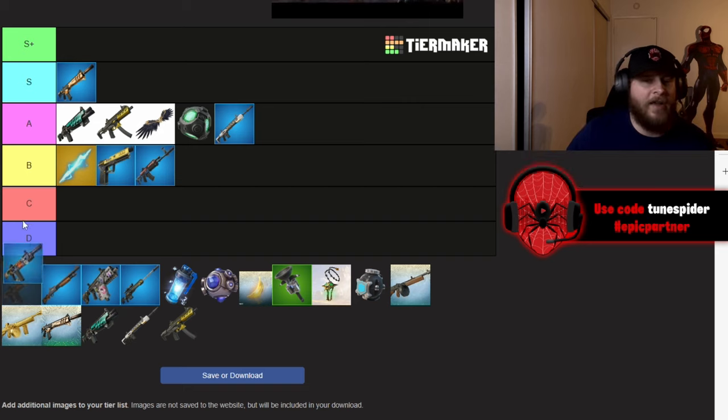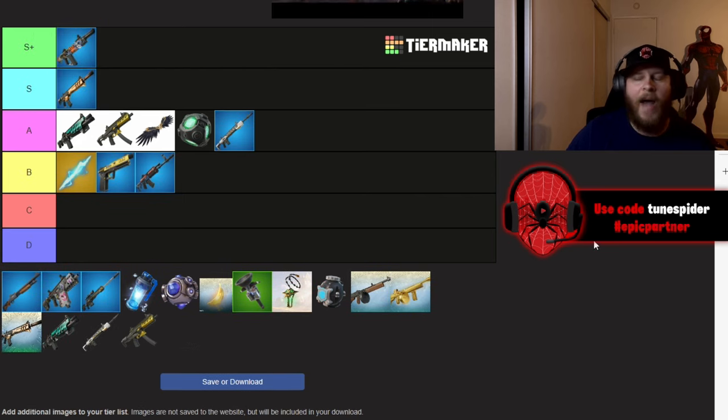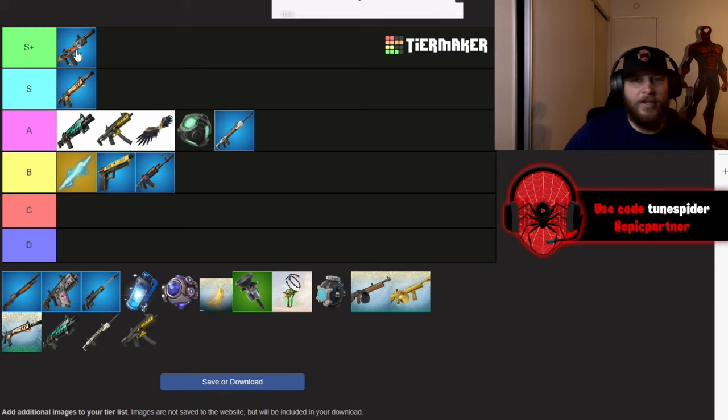The Frenzy Auto Shotgun is going in S+. It has to be. It's so overpowered in zero build — there's no point taking the Gatekeeper or the Hammer Pump because the Frenzy Auto Shotgun is so broken in zero build. In build mode the Gatekeeper and Hammer Pump might actually be better since you can build, reset, and edit, but in zero build it's Frenzy Auto Shotgun all the way.